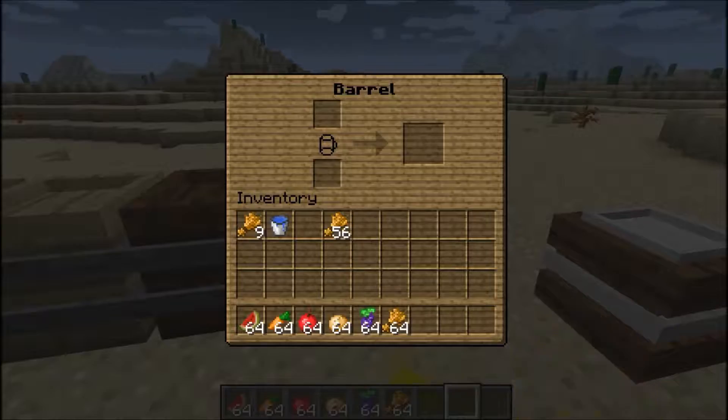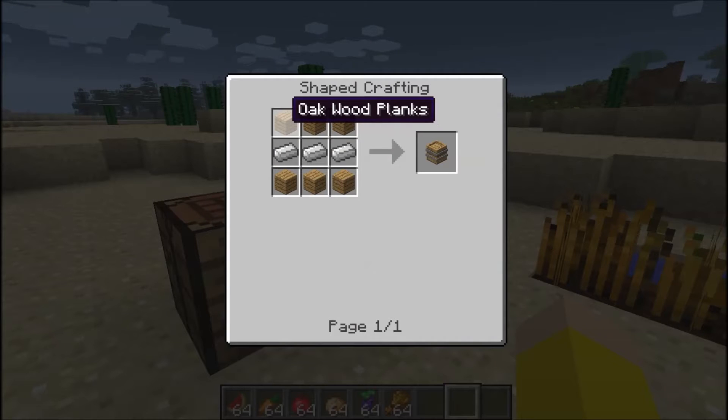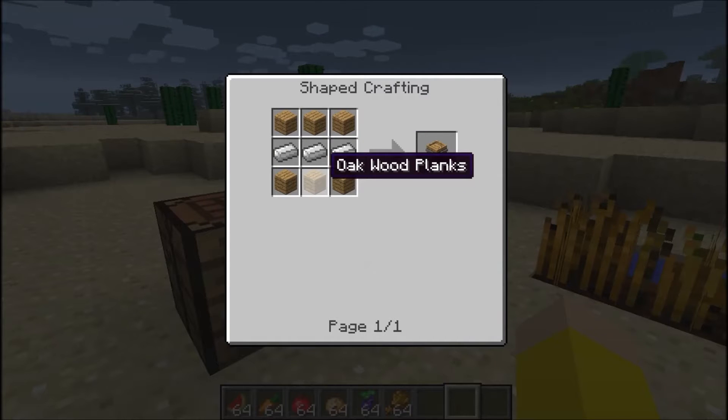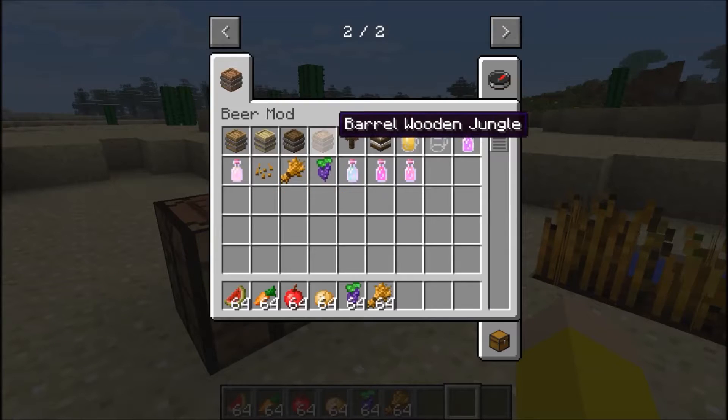To get started, you're gonna need some cups. Let's go over the crafting real quick. For the barrels, you need six oak wood planks - or any type of wood planks - and then three iron ingots, because then you can make any type of wood barrel.